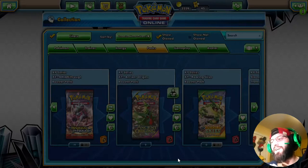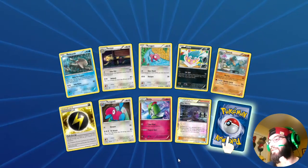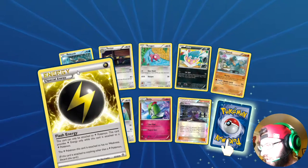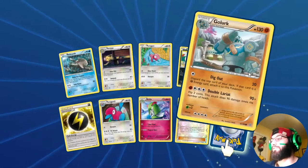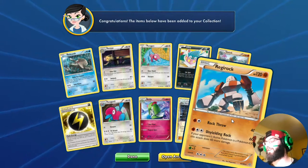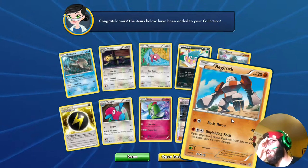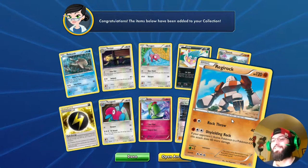One more pack, let's see what we get. We could get the Regirock — that'd be kind of cool. But we get another reverse, Hex Maniac, Forretress coming back with that digital age, a Flash Energy — I think it gives no weakness for Lightning types, which is necessary with all the Fighting types that run around and wreck stuff. Last rare, fourth pack last rare — it is going to be... the Regirock! I said it could be Regirock and it was Regirock! Oh man, all three Regis — two Regice. I'm getting some resistance today for sure.